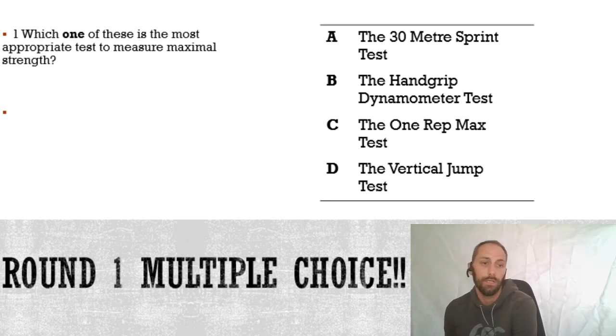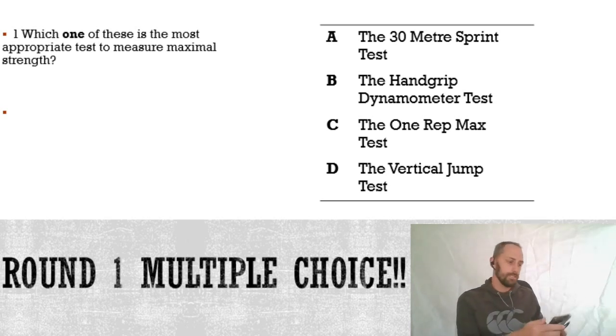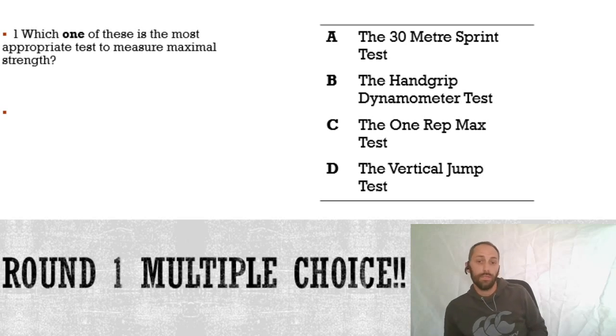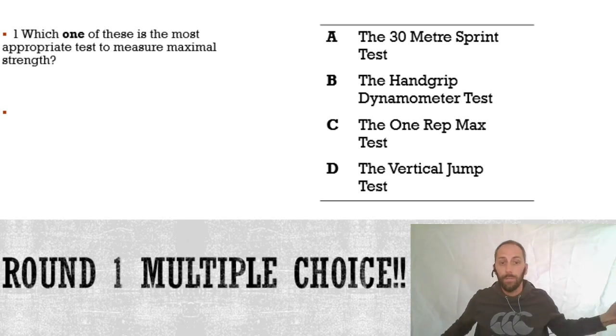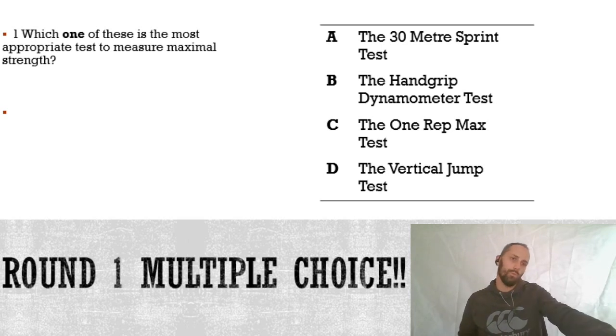I'm just going to leave that up for a bit because more people are joining. We've got A, which is the 30 metre sprint test; B, which is the hand grip dynamometer test; C, the one rep max test; and D, the vertical jump test. So we're looking for which one of these is the most appropriate to measure maximal strength. This is question one in round one.